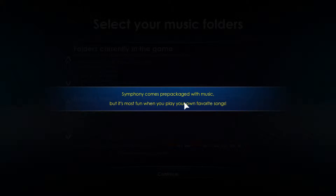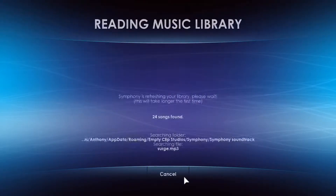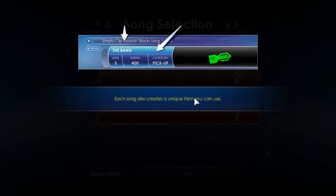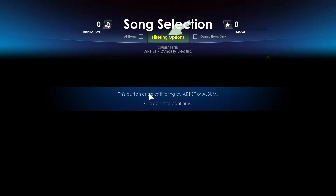I won't be using my own music for copyright reasons, so this is where you could grab all of your music if you want. Each song also creates a unique item that you can use. Once you accumulate enough inspiration and kudos, you'll be able to unlock and upgrade your items — those are the things you collect in the levels. More on that later.